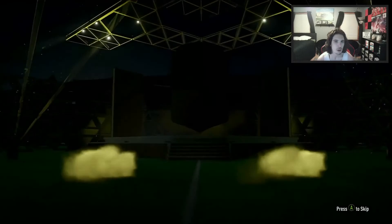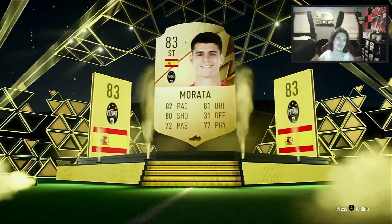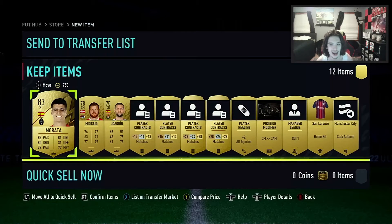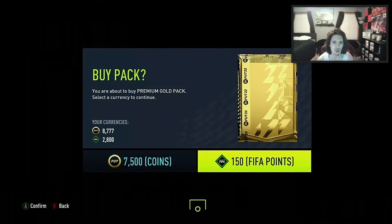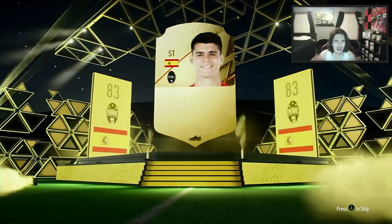We still have 2800 points and we're only about halfway through. Board again — Morata! He's not a terrible card, but not the best. Still, we're getting boards galore right now. Another one — can we get a walkout? It's another board — Alvaro Morata again! What is going on? Our pack luck is actually pretty decent right now.